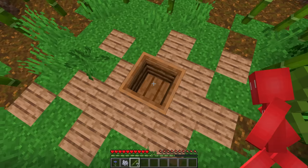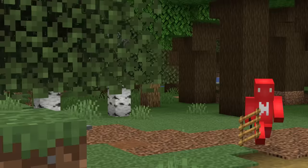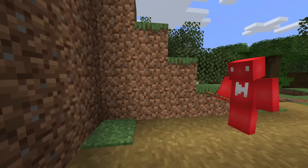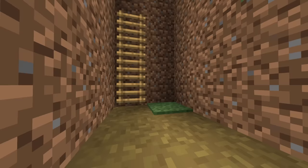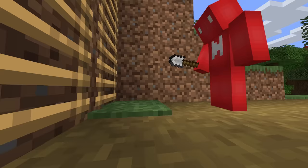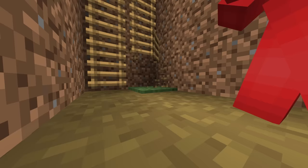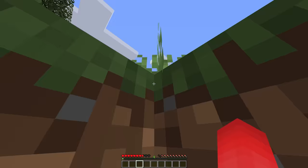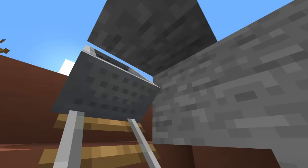Number one: even though Minecraft is a sandbox, that doesn't stop the game from having unspoken rules, and some of those are just bizarre. Take this ladder for example — if we make a path block underneath the wall and then place a ladder, it works just fine. But if we place the ladder above the grass and then try to make it into a path block, it's a no-go. At least now we've got the proper arbitrary way to pull this off.